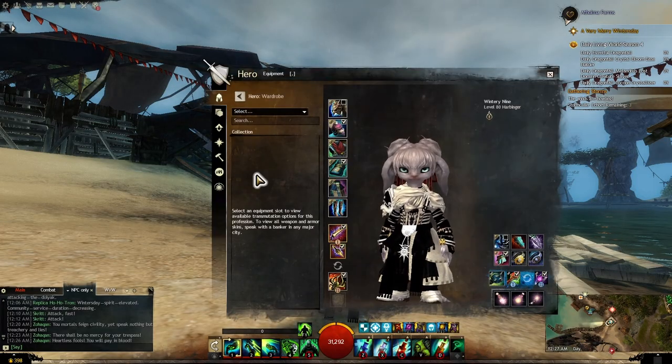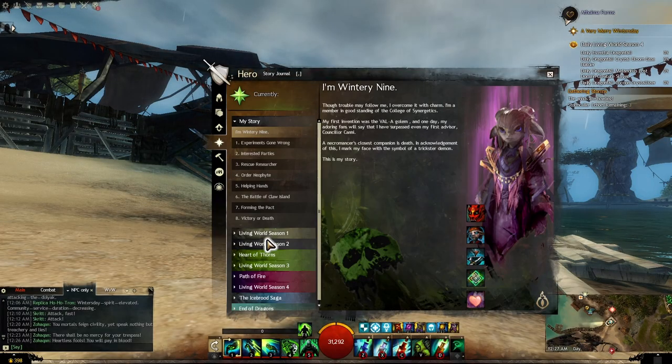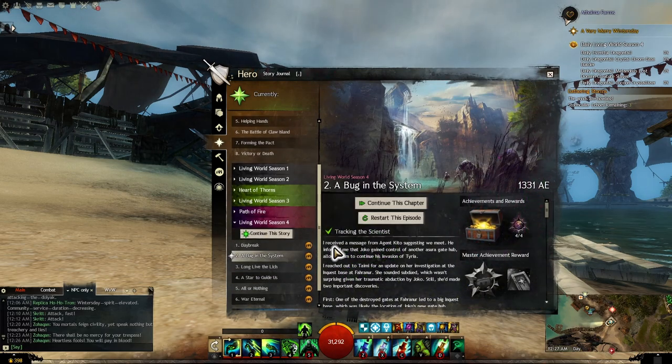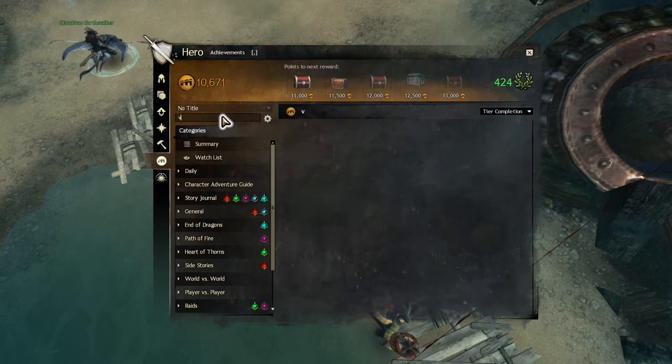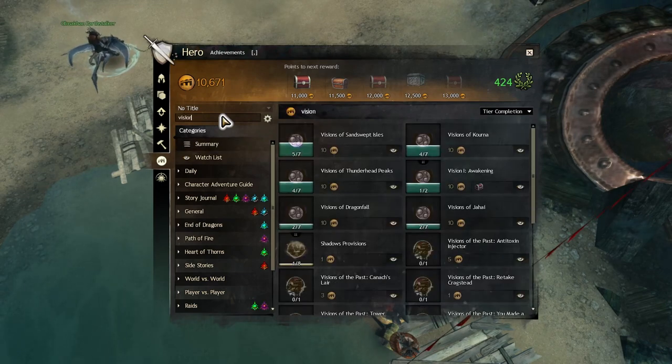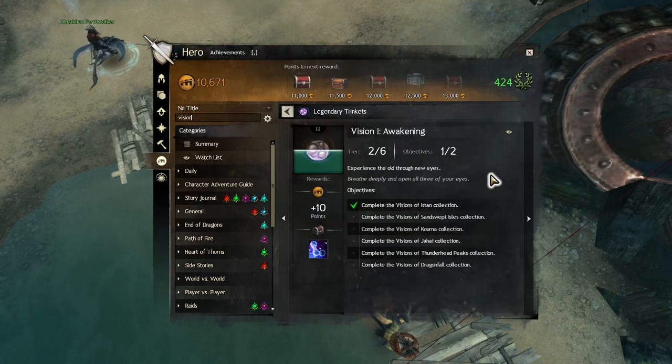This quest is available for players after they have completed Living World Season 4 Episode 2. It's also a mandatory part of the Vision 1 Awakening Achievement quest for crafting the Legendary Accessory Vision, which is available once you obtain the Tran Stone. The wiki link is in the description for more info.